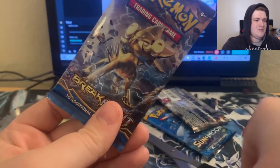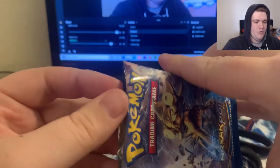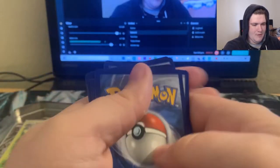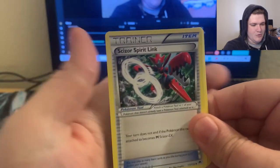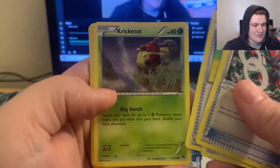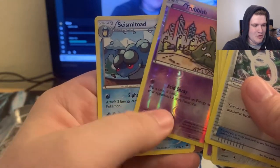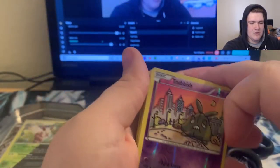Let's see if we can get something interesting, something crazy, something funny — who knows! We have a Scizor Spirit Link — Mega Scizor Spirit Link, I'm sorry. We pulled: Wailmer, Max Elixir, Kricketot, Pancham, Skorupi, Rattata, Slowpoke, reverse Trubbish, and Seismitoad. Look at that Trubbish artwork — that is actually really cool.